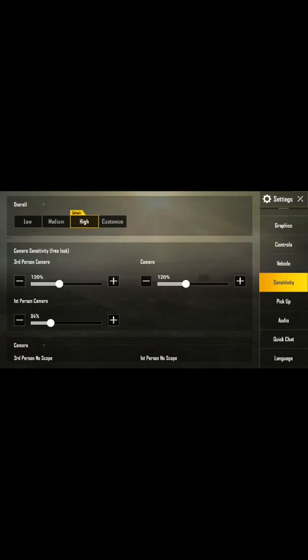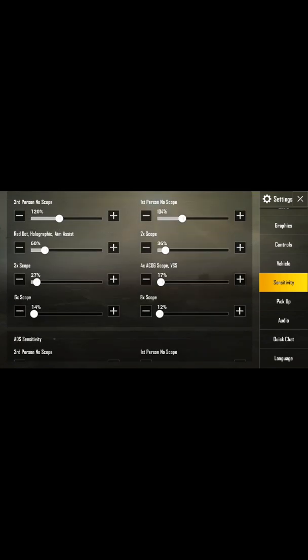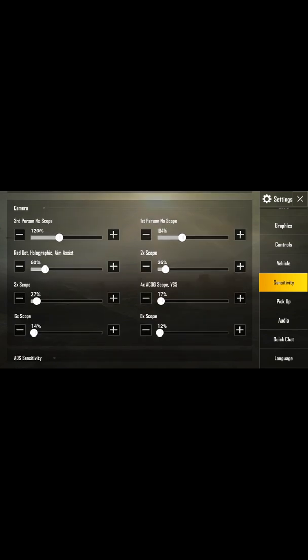You can also make the scopes larger — for example, the 2x scope can be made bigger here in the text settings, and it will appear more visibly from here.